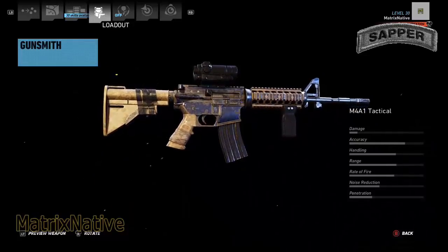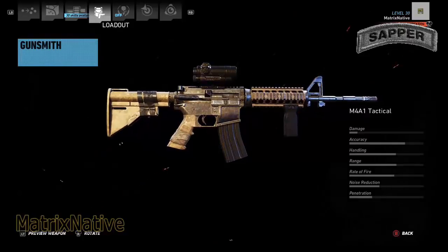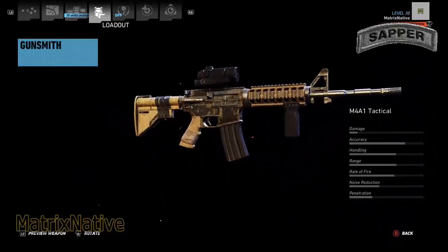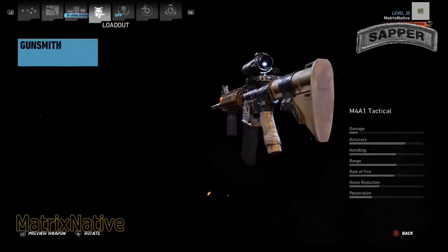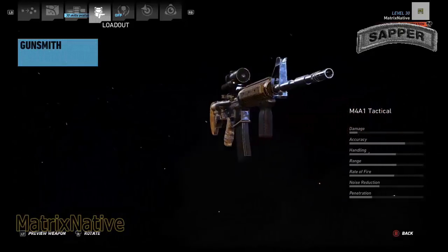Now if you don't have this on lock, no worries — just grab an M4 and spec it up pretty much like this. You're going to have your two-times scope and a foregrip. Stay with the 30-round mag to keep it real. But if you've got the M4A1 Tactical, go ahead and bring it out.